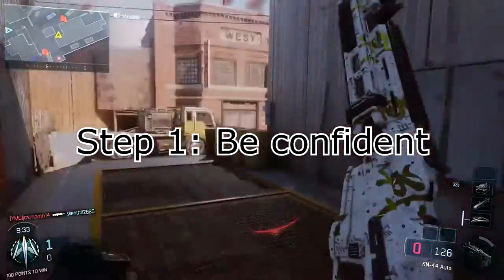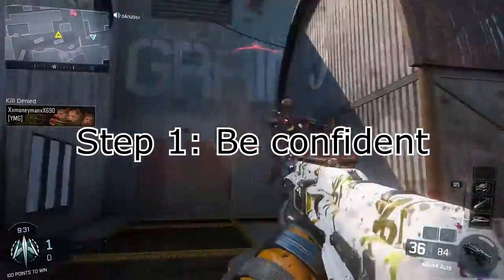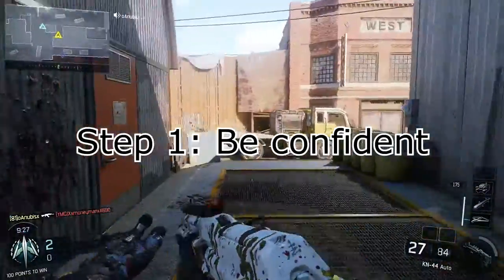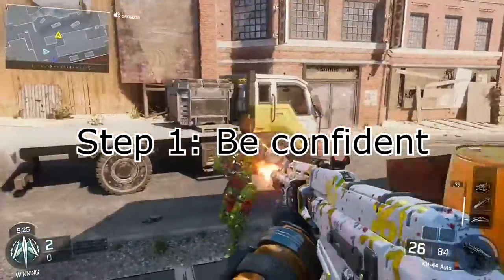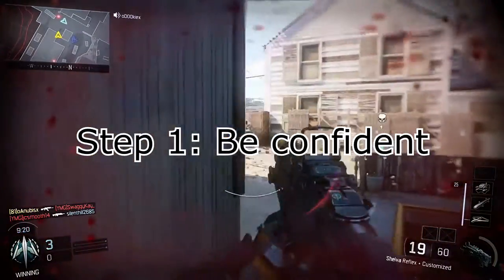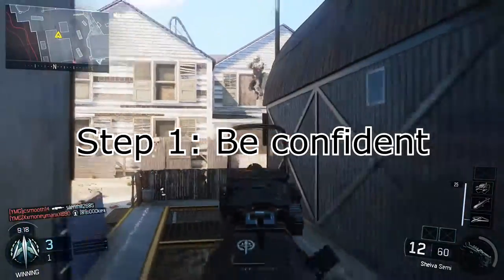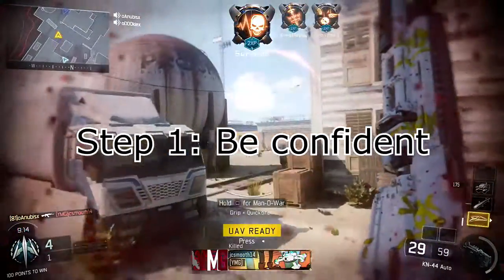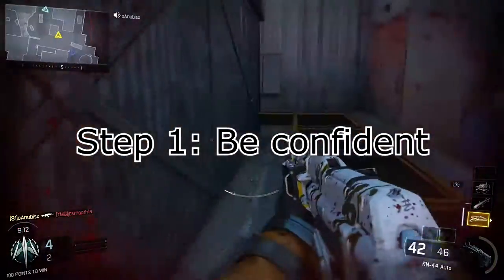Step 1 is be confident. You always have to be confident in this game because if you're not confident, you're not going to do as good as you normally do. Being confident is super important because a lot of people go into games, if you see people with high levels, they think they're going to get so messed up. That's not the attitude that you want to have. I go in every game being super confident, thinking that you're going to beat these guys, you can do it, don't give up.